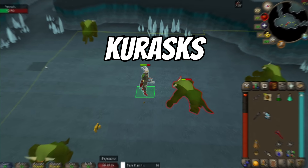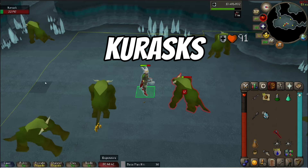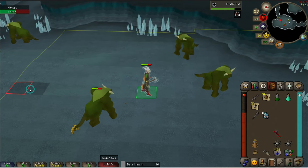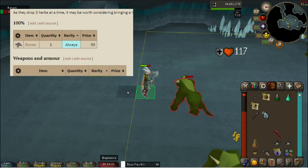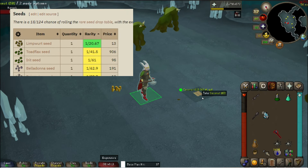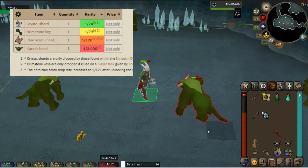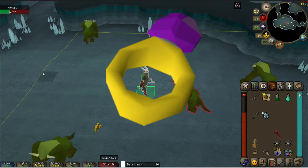On to the next method — Kurasks in the Iorwerth Dungeon. This is another OG AFK method for Ironmen. These monsters drop noted white berries, which are crucial for making super defense potions, so you can just AFK them and watch the berries pile up. Kurasks also drop coconuts, which are key for making antivenom potions. Since these Kurasks can also drop 10k at a time, this is a good spot to wear a Ring of Wealth if you're interested in picking up coins.